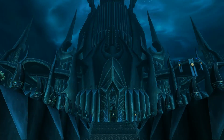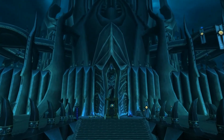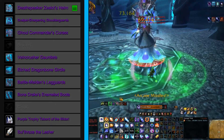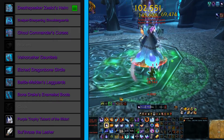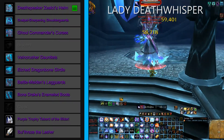The entire set, excluding the tabard and weapon, is from the 10-man heroic versions of Icecrown Citadel, or ICC abbreviated. First up, we have our helm, the Deathspeaker Zealot's Helm. This model only has one way of dropping, and that is off of Lady Deathwhisper, the second boss in the instance.